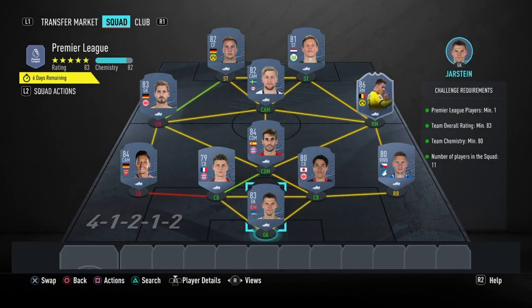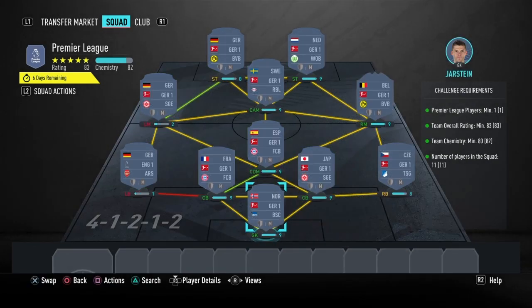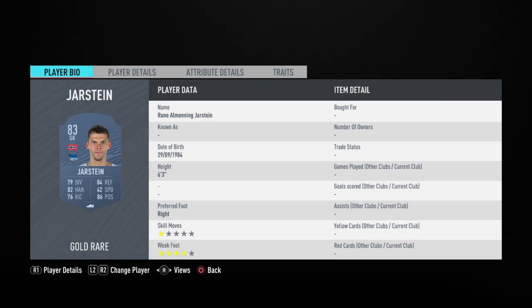That's the strong links section completed. Now moving on to the primary league section — this is going to cost you 65,000 coins to complete, no loyalty required. Here are the players I used for that section.